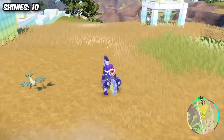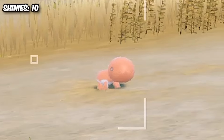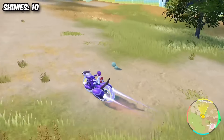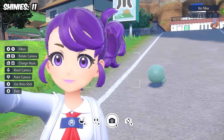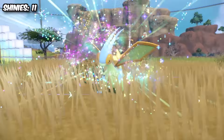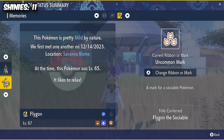Continuing with the theme of great shinies, we headed back into the savannah and hunted for a Trapinch. I absolutely love this little guy, and something else I love is how we managed to find this amazing teal shiny in just 20 minutes. Makes you wonder why he wasn't available in the Teal Mask, huh? And of course we had to evolve him into Vibrava, and then into the amazing-looking Flygon. This one also had an uncommon mark, which is insane.